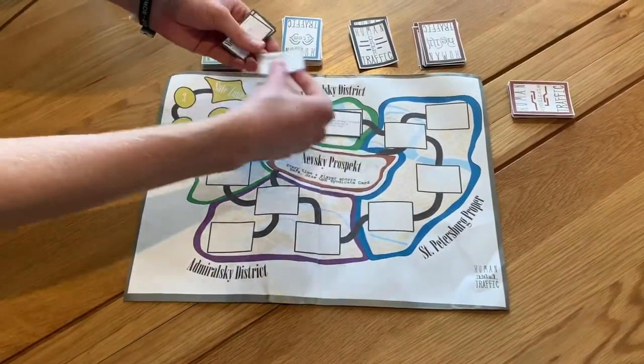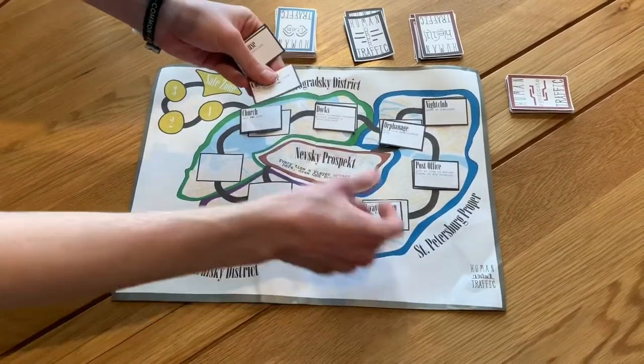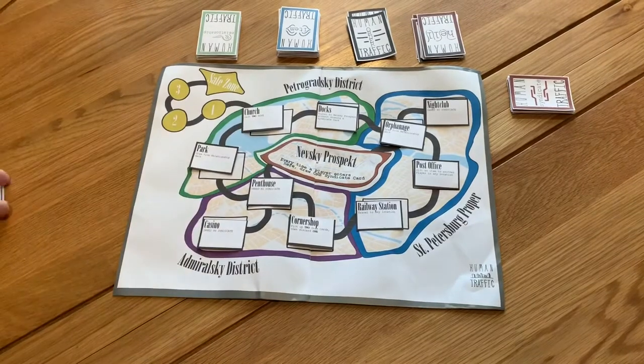Next, shuffle all the locations and place them in their location squares on the game board. There should be 10 of these locations, and these locations will remain present throughout the game — they will not change.